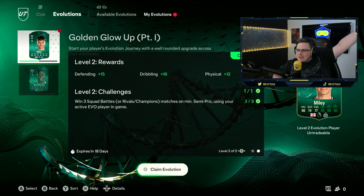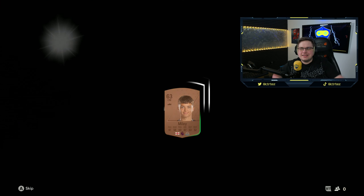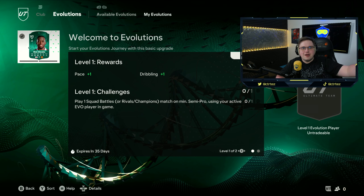Lewis Miley is about to get his full Glow Up part one done. He started at 63 rated, went up to 71, and now with this evolution he's going to get 15 defending and 16 dribbling added. Evolution complete! Now we'll finish the video with a couple more packs that we've unlocked and see if we get anything good from them.